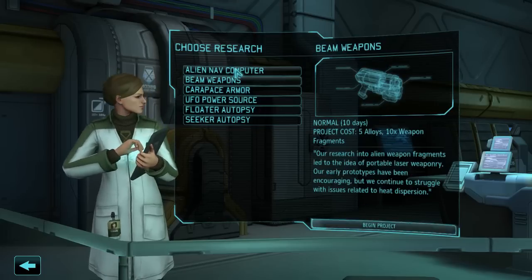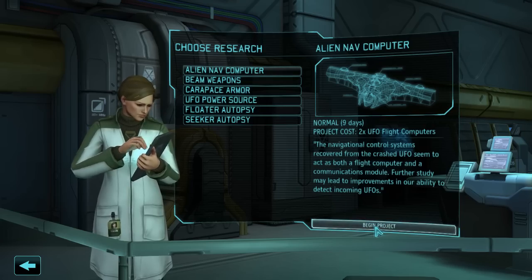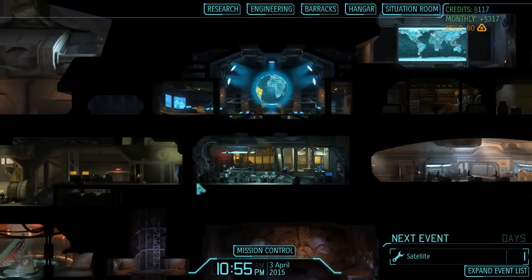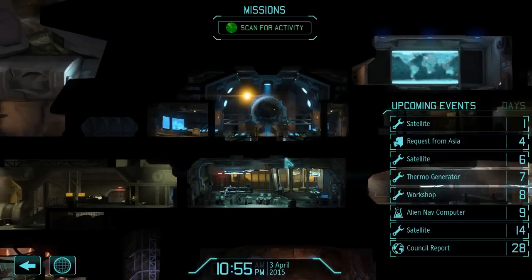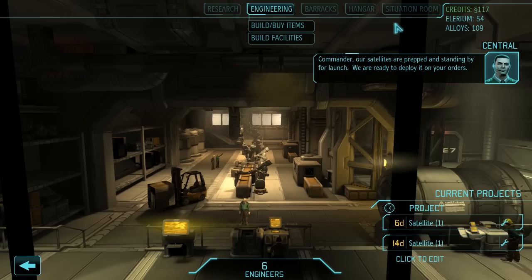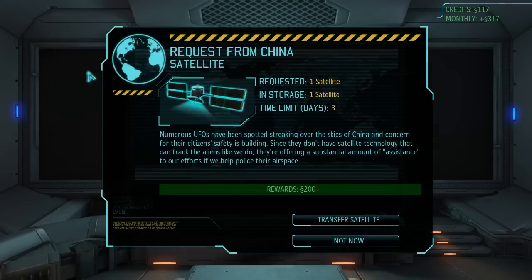Let's continue with alien nav computer. Can't really build anything right now. We need the money for the uplink, so scan for more activity. Commander, our satellite is prepped and standing by for launch. We are ready to deploy it on your orders. Excellent.